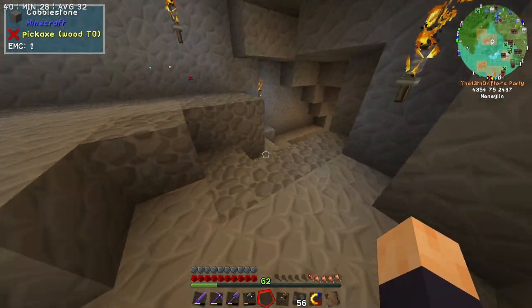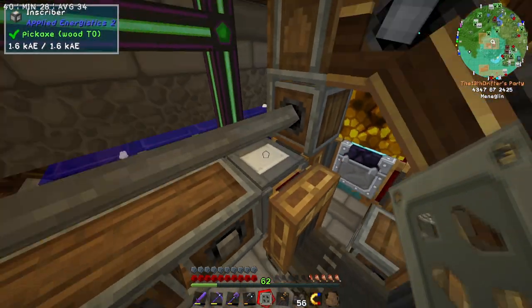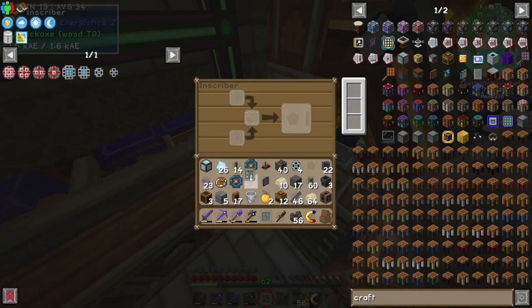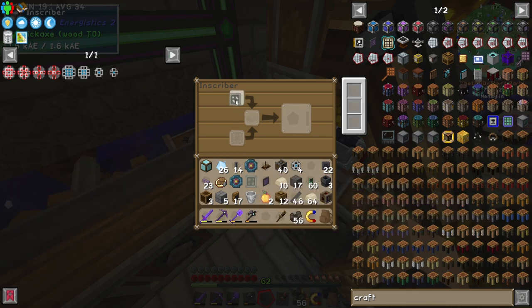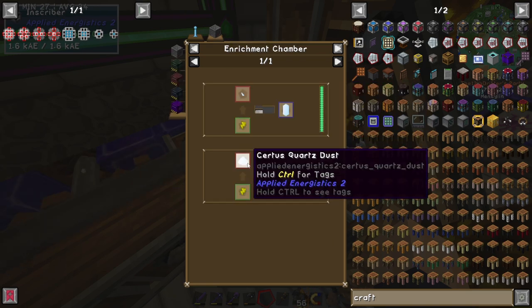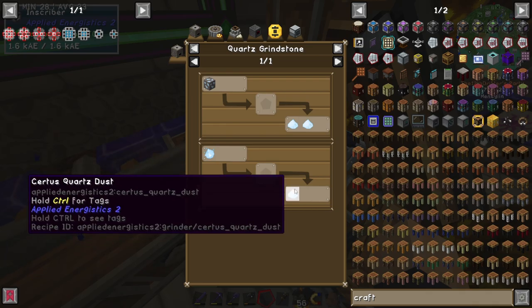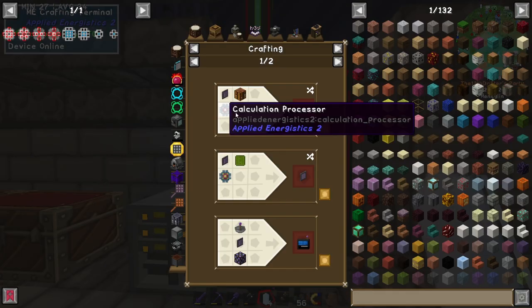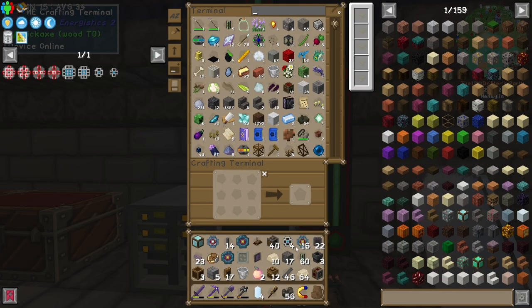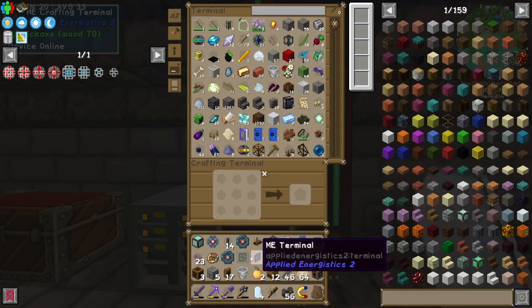So we need to quickly switch out the template. From the looks of it, I am going to have to replace the logic processor with an inscriber calculation press, and I need a pure Sirdus Quartz crystal, which can be gotten from Sirdus Quartz dust, which can be gotten from grinding down Sirdus Quartz. Got it. And obviously the very last step here is the crafting table, so all we have to do is get some wood.